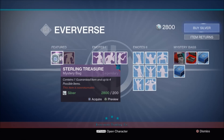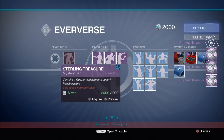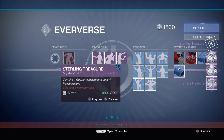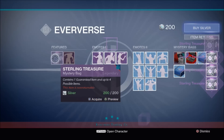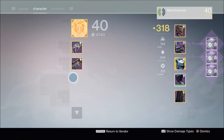So obviously I need to purchase them first. Like I said I've got 2800 sterling to get through. Each of them cost 200 silver each so there's going to be quite a few packages to get through. This will give us a good idea of the kind of drop rates for the items within. I'm hoping to get some ships, hoping to get the Sparrow, and it'll be cool to mix and match the armor sets.